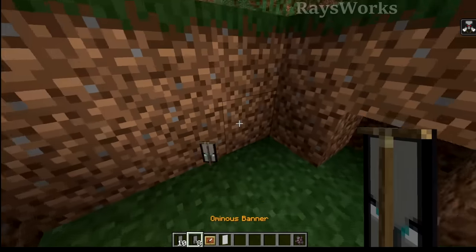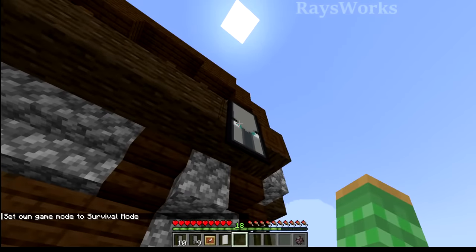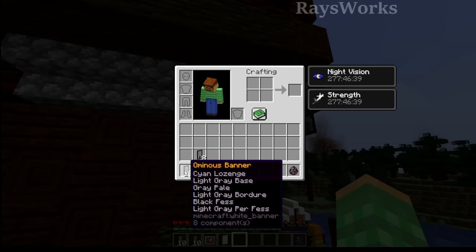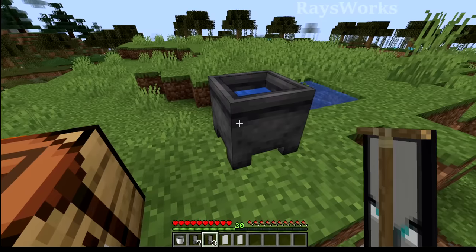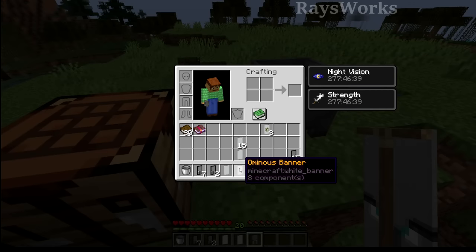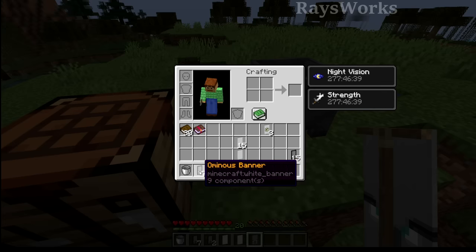Illagers will continue to drop the new type. Any new pillager outposts generated in this new version — when you break down their banners they will stack the same as the illager captains. But all the previous ones that you collected are now discontinued and you can sell them on a server for a high price, or just show them off in your world. You can use cauldrons on these special banners to remove layers, but they'll still keep their ominous banner special orange name. Even if you remove all the layers it still has a special name — the rare one has nine components while the cleaned one has eight.